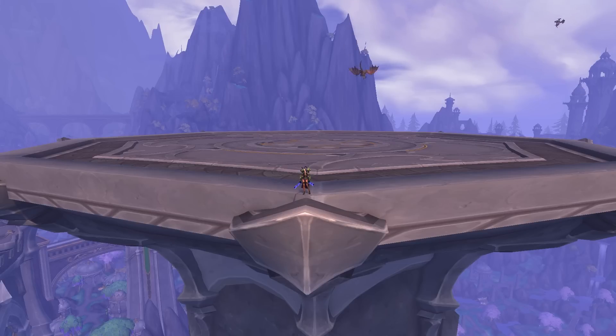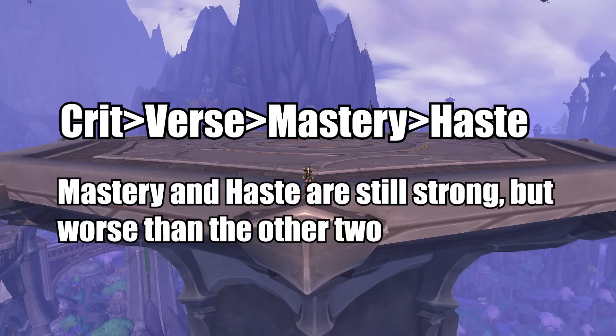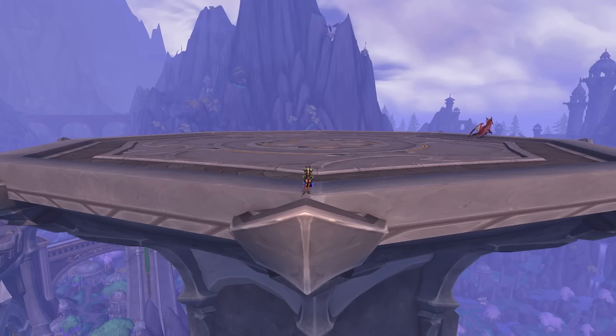That is it for the main talent and rotation section. For stats and consumables, most of this is the same as my Havoc Season 2 guide — go check that out if you haven't. The one difference for Spread Eagle is that Crit is still your best stat, but Versatility is actually your second stat. Haste is not too big of a deal because we're taking Furious Gaze — we already get enough Haste when we need it. Mastery is also not that impactful because we don't have Any Means Necessary, so things like Fel Devastation and Immolation Aura don't benefit as much. So Versatility becomes our second best stat.